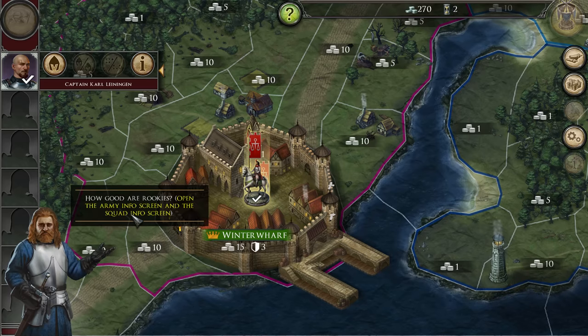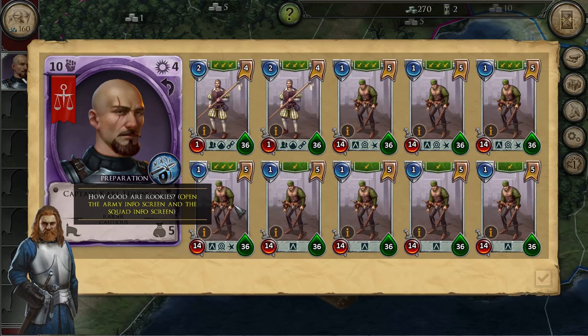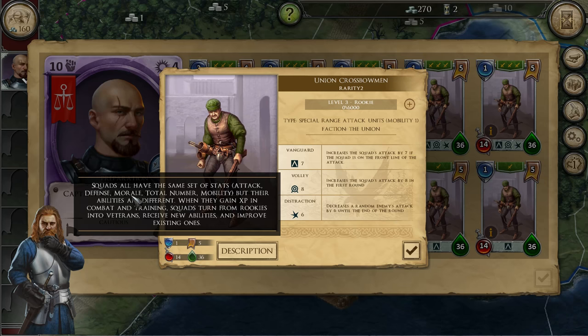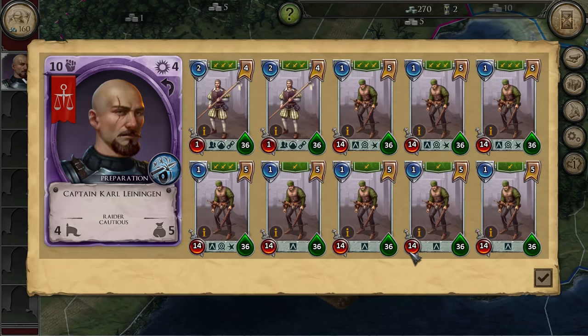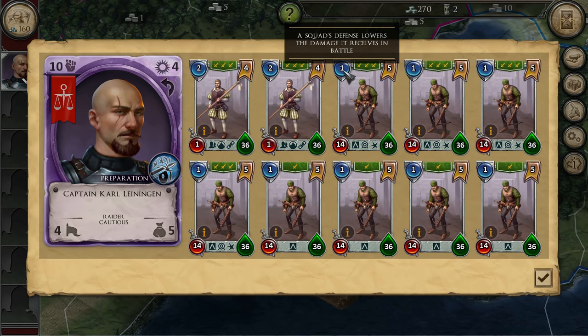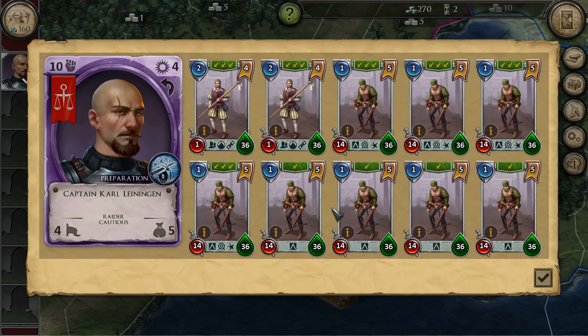I think I'll understand this more when we start fighting someone. Defense is low, attack is high, morale is low and numbers are relatively high. Where is the unit's level displayed? Oh, here — squad level three, squad level one. Okay, so they get extra abilities. Fine, that's fine.